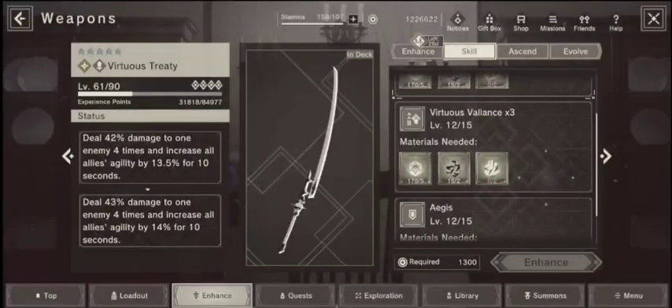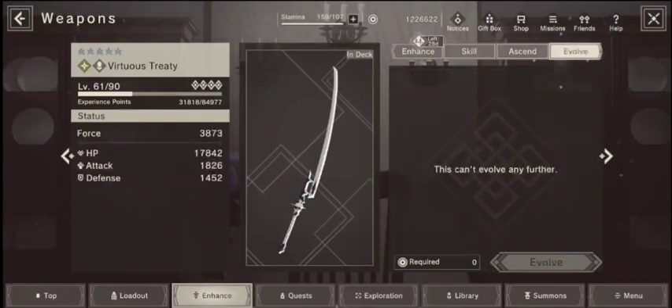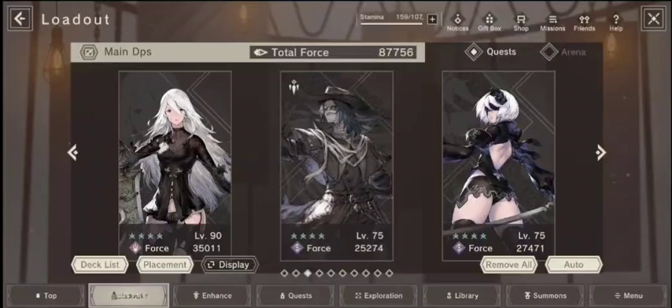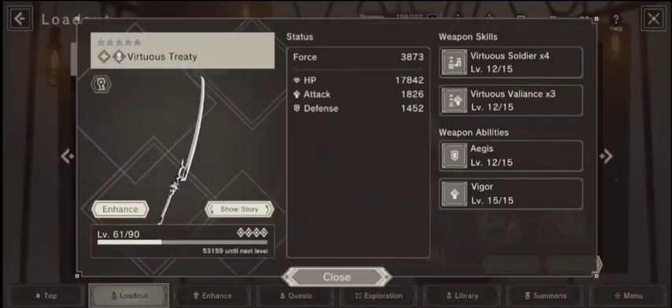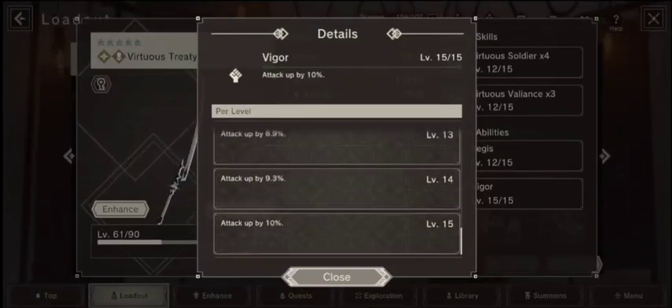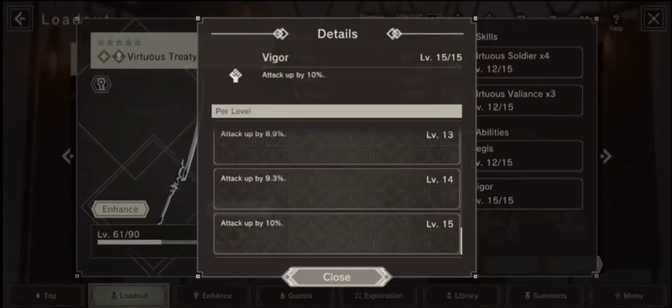Defense up as well. I can't show you the passive because it's maxed out - but here it is. The passive is a straight 10% attack boost, not time-gated. So 10% every fight, the whole fight.